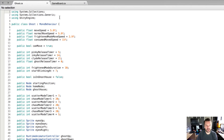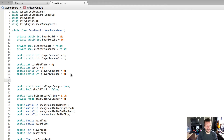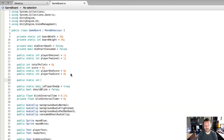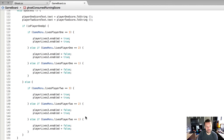Let's get right down to it. We'll open up our ghost script — actually, let's start with the GameBoard script because we're going to create a variable. We're going to create it right under here and make it a static variable so that we can access it from other classes, and it's going to be public of course. We're going to call this variable ghostConsumedRunningScore.